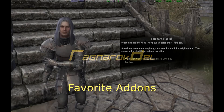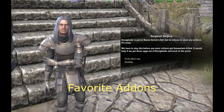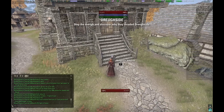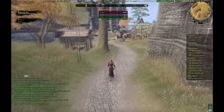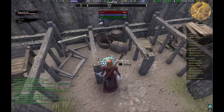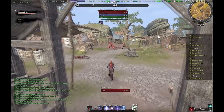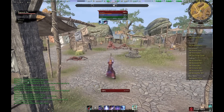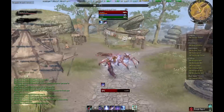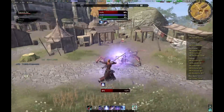Hello everyone, this is Ragnarok. Welcome to this new video about the four most useful add-ons in my opinion — major quality of life improvements. If you really want to use add-ons in Elder Scrolls Online, I really recommend using the Minion app. It's very good at keeping your add-ons up to date and also for exploring new ones. You can find it at minion.mmoui.com — I'll put a link in the description.